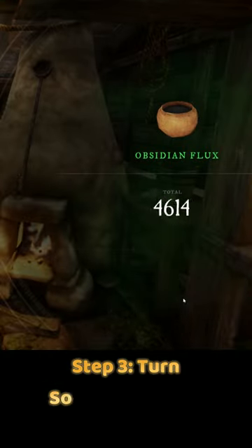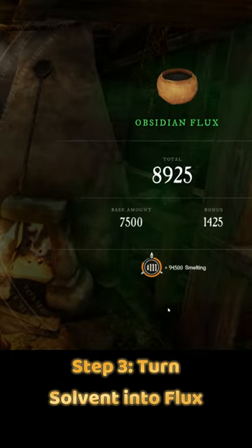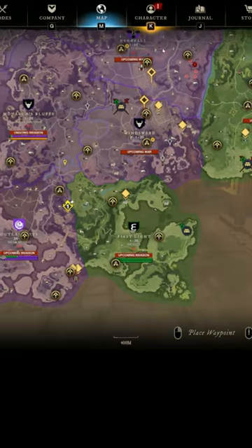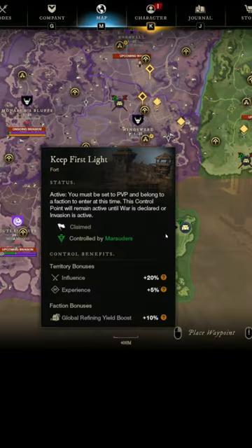Step 3: convert solvent to obsidian flux at the smelter. To max out your chances, you do need a full smelter set, and it helps if your faction has the first light fort.